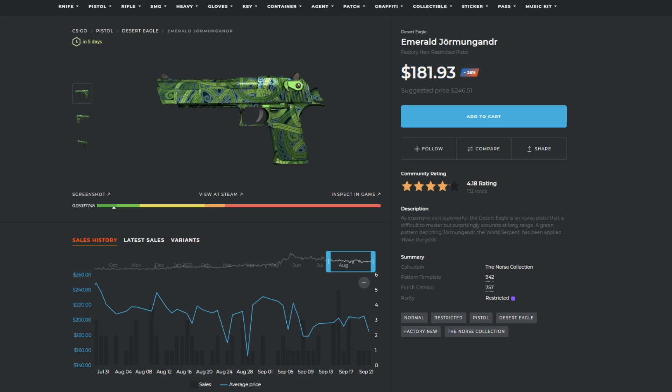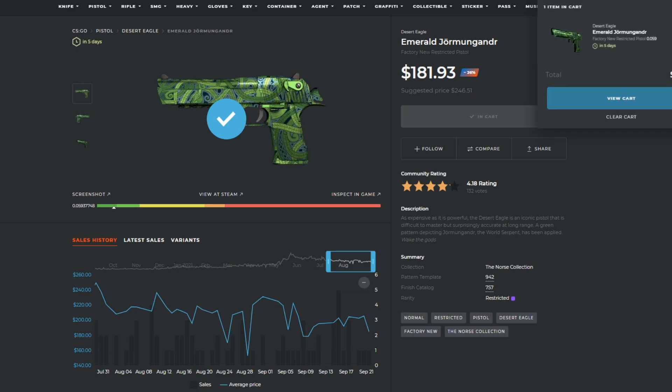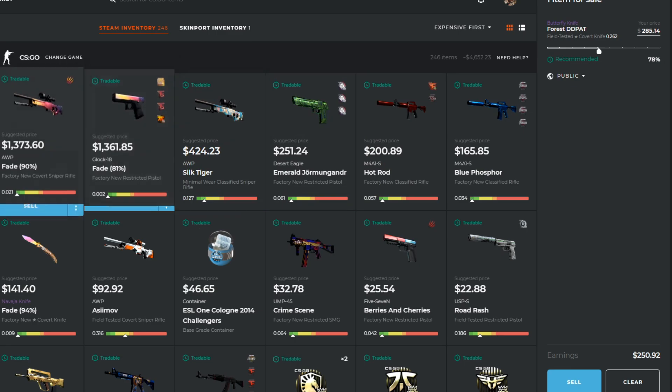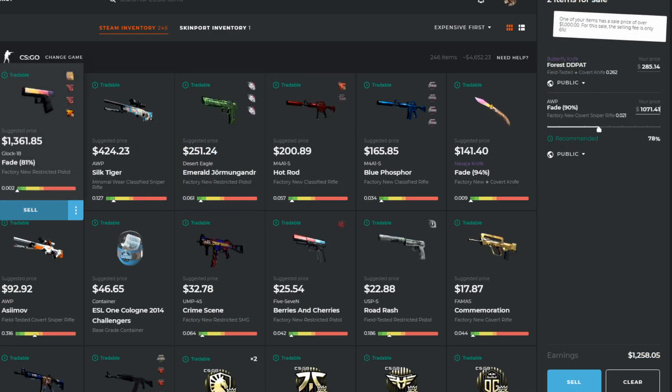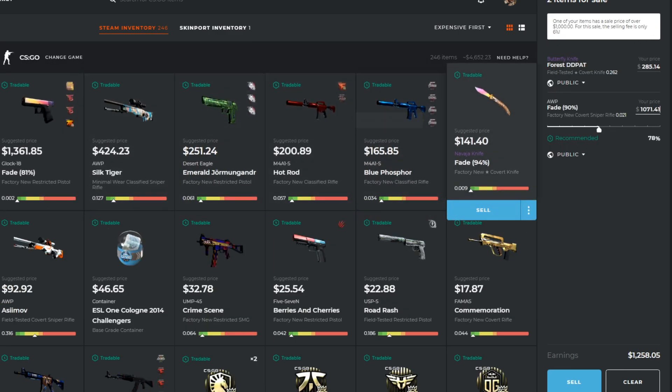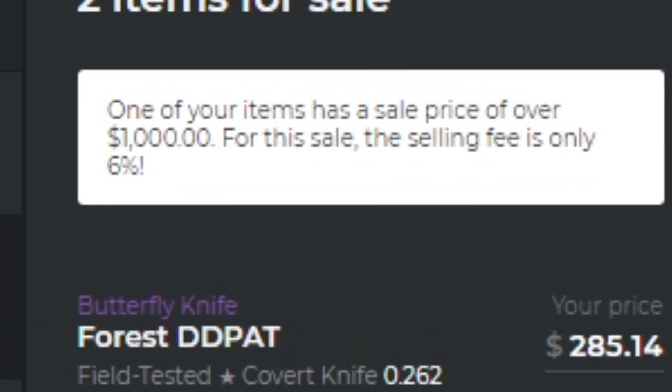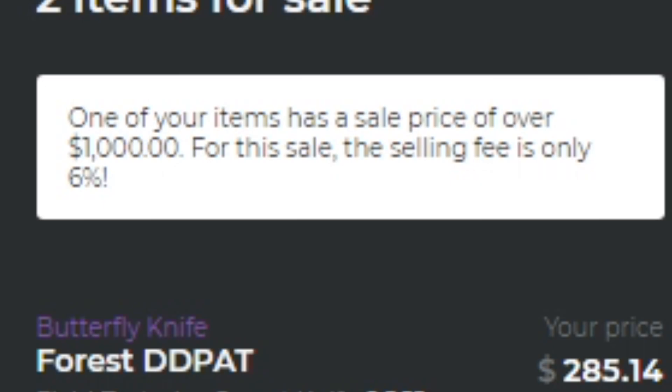Desert Eagle Emerald Rogmunganders, for example, are around 25% off on Skinport. And of course, if you're looking to sell skins for real money, Skinport is great for that too. Only a 12% selling fee for items under $1,000, and for items over $1,000, that drops off to a 6% selling fee.